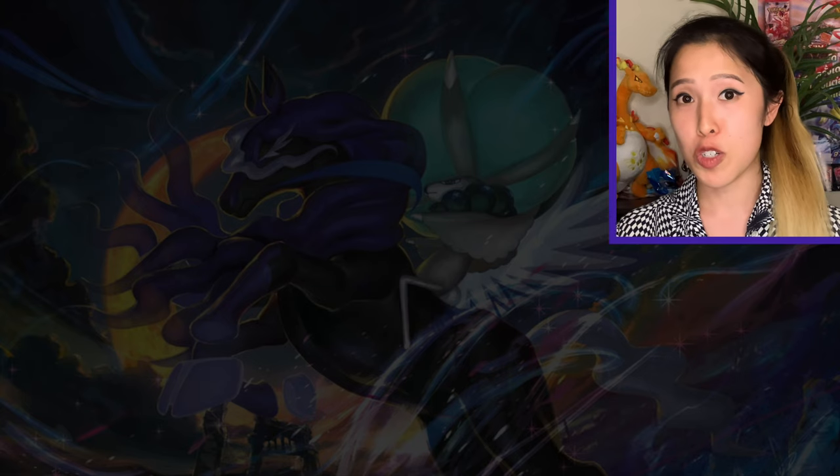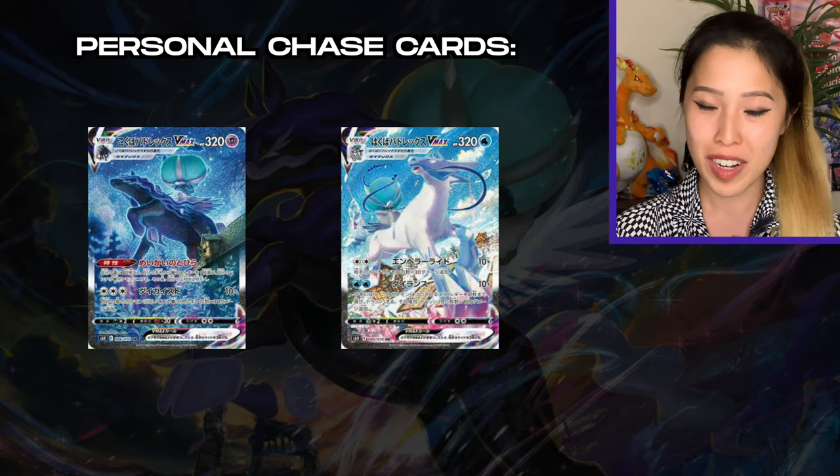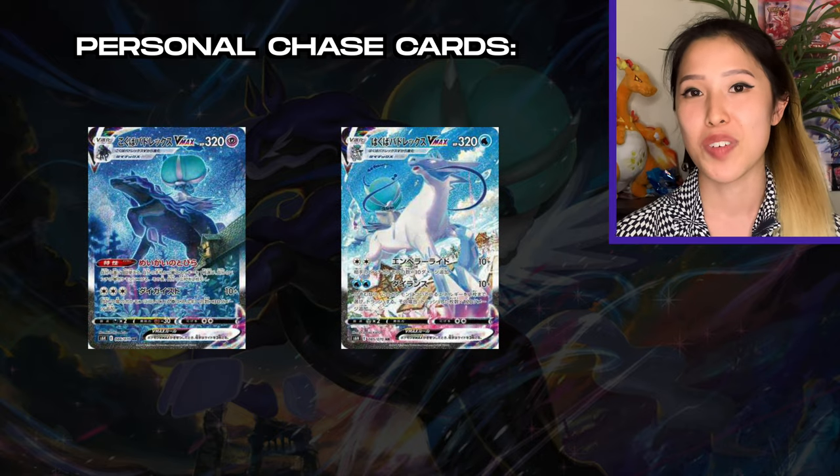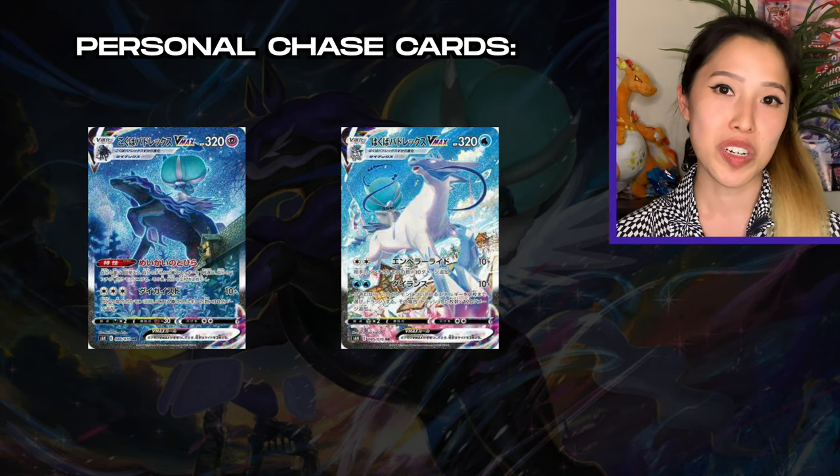The promos and the coin will be given at random. To make things interesting, I'm also going to include 15 booster packs of Korean Jet Black Poltergeist in this video, because the box itself only comes with 12 booster packs. I'm not sure if you can pull a secret rare or what the pull rates are like. In terms of chase cards, I'm still after that V Max Calyrex Shadow Rider alternate art, which is also why I got the Korean Jet Black Poltergeist as an alternative.